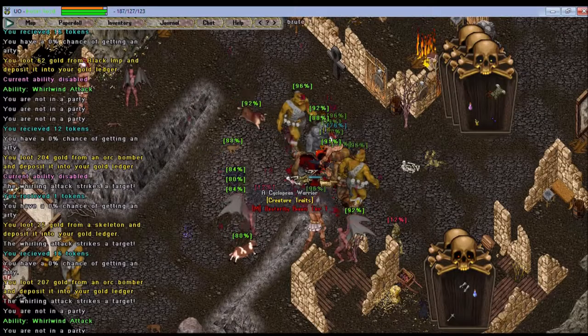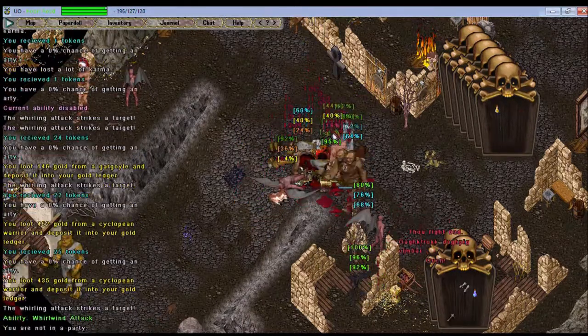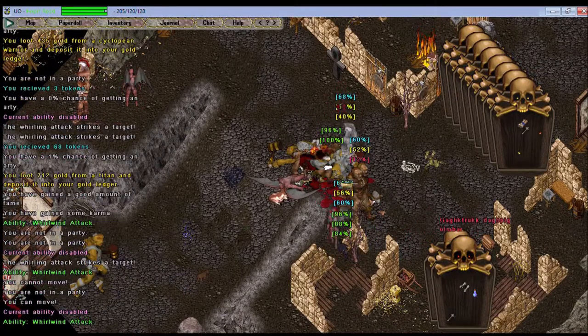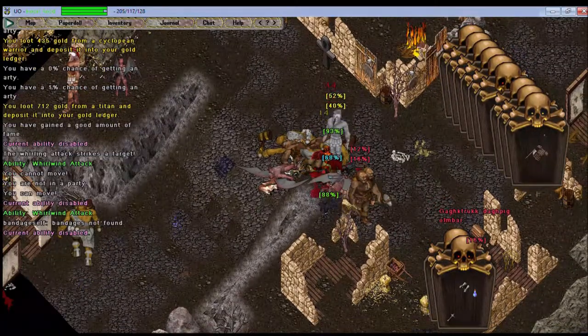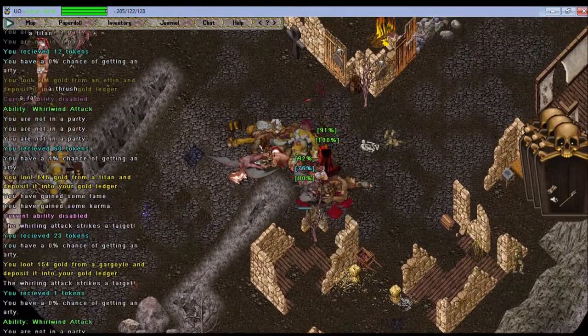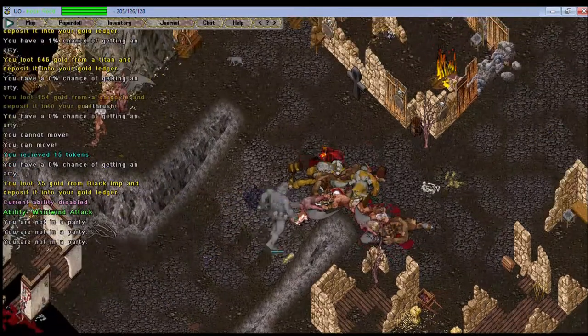The next one is going to be a tealish or kind of a weird blue-color square object that looks exactly like the gold ledger. It's called a token ledger. The token ledger gives you tokens for all sorts of things — literally everything you kill, everything — a whole bunch of stuff that you do gives you tokens, and those can be used at auction. They can also be used for a couple of other things, but I mainly use them at auctions.